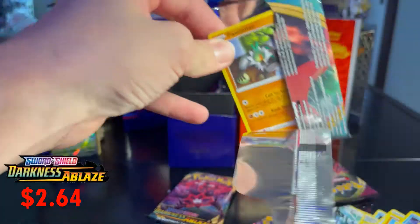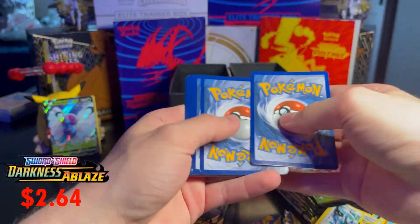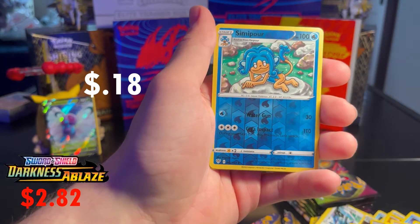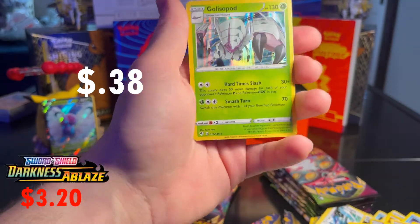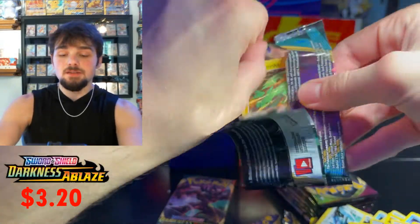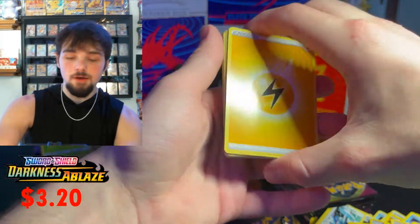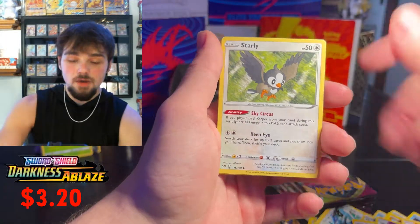There's a Charizard V-MAX in the set which would be amazing. Seventh pack has Dogtrio, Simisear, Simian, a Galarian Moltres, a Simipour reverse, and a hollow Crobat. Hollows aren't the best but I'll take it. I wish it still felt special to pull a hollow like it used to back in the day — they're kind of valueless now compared to full arts. Eighth pack has Skarmory, Starly, Torchic, a Rollet reverse, and a regular rare Escavalier.